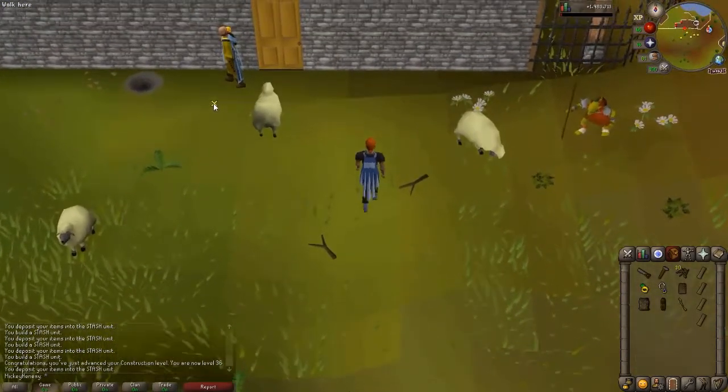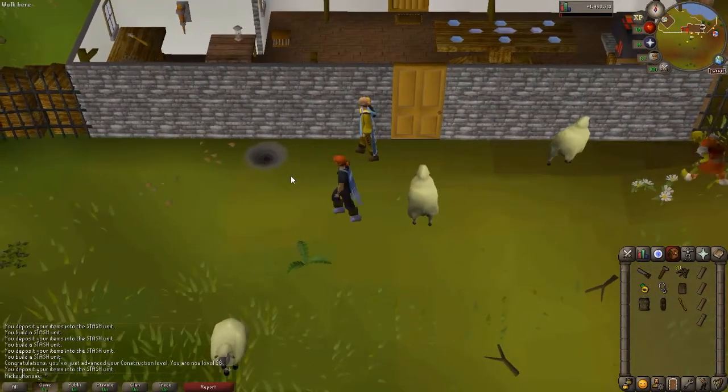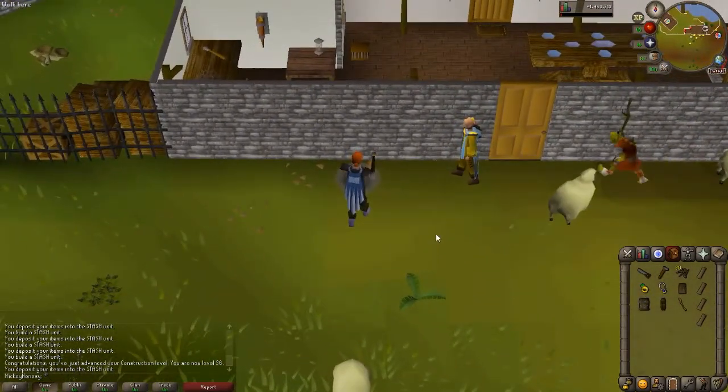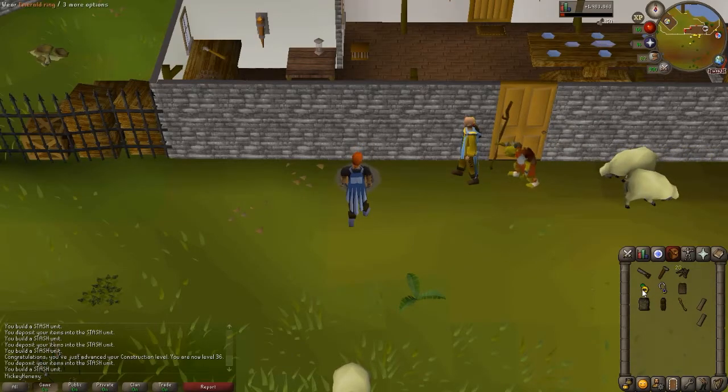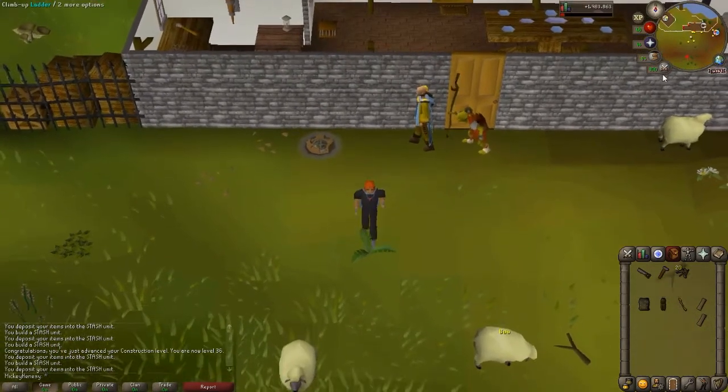Now we're just coming over from the mill to the fishing guild. There's a nice little hole in the ground for our next stash, and this will require an emerald ring, a sapphire amulet, and a bronze chain body.